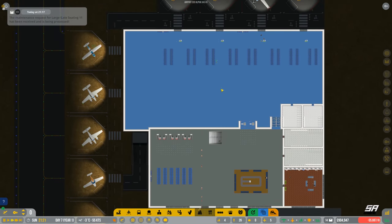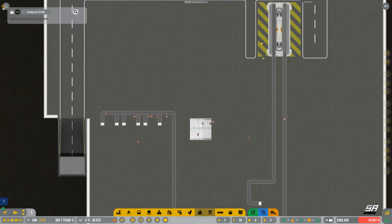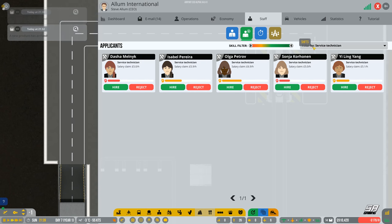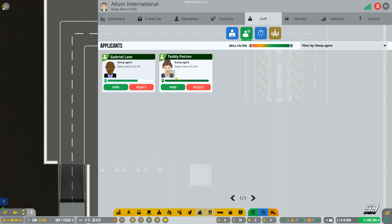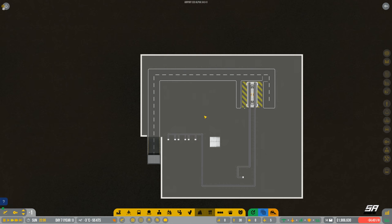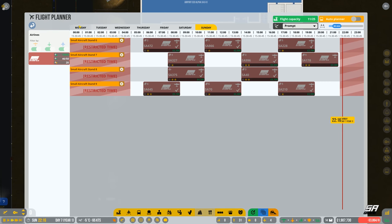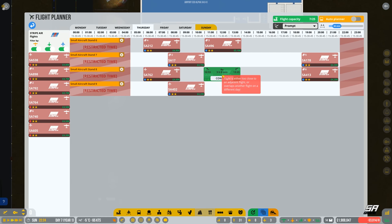We've got baggage handlers here — that's perfect. I think we'll employ a few more baggage handlers; we need a few ramp agents too. Let's hire you, you, and you — and we'll get you an upgrade on pay. Two per side — let's go three per side so we've got enough people to do it. Then we'll just wait for everything to get delivered. Lots of flights to schedule — let's do those quickly while we're waiting.